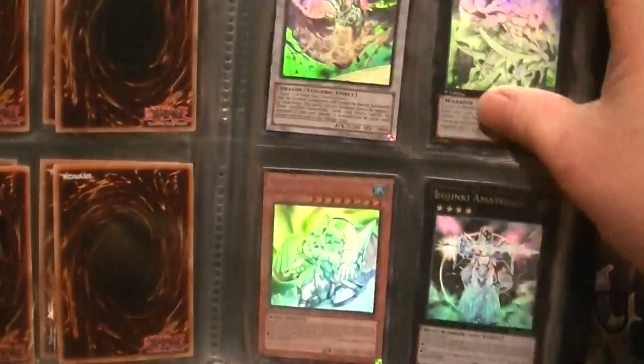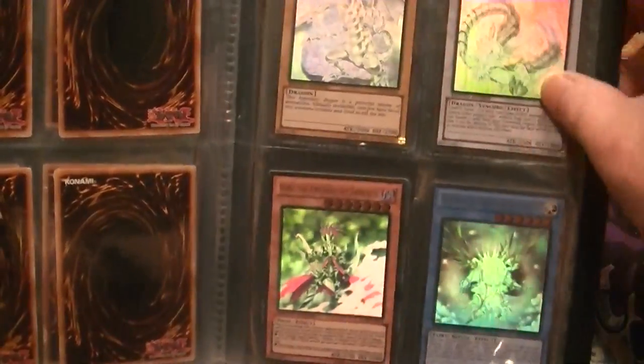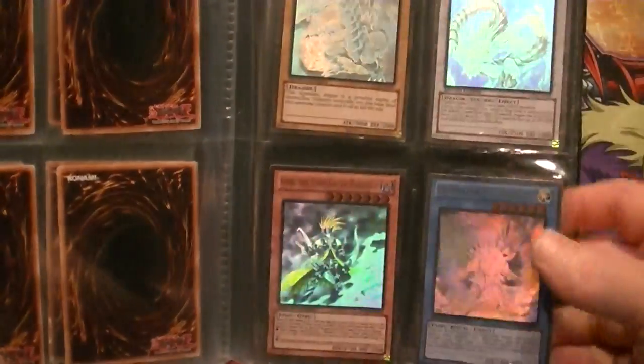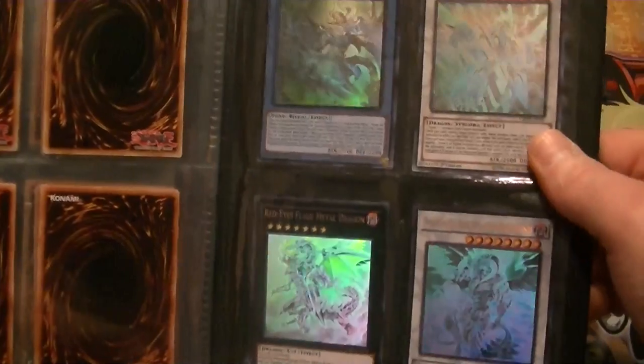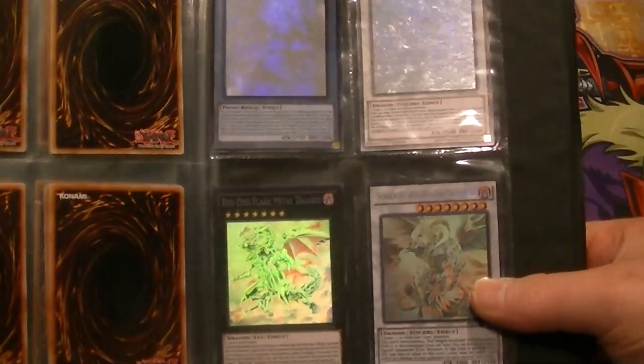Rounding out the list: Mobius, Amaterasu, and the ghost golds — Blue-Eyes, Barkion, Gorz, Herald, Solemn Judgment, MST, Delteros, Dark Rebellion, Malebranche, Clear Wing, Red-Eyes Flare Metal, and Scarlight.